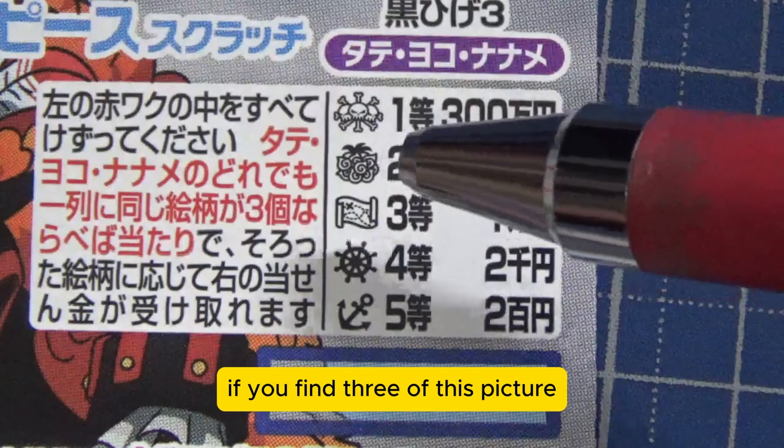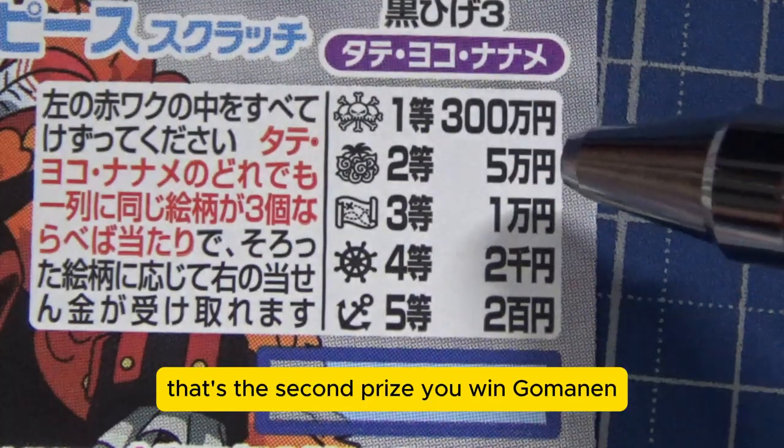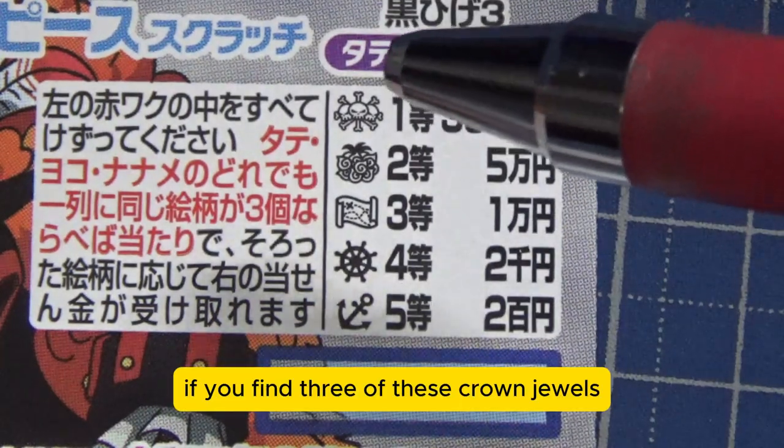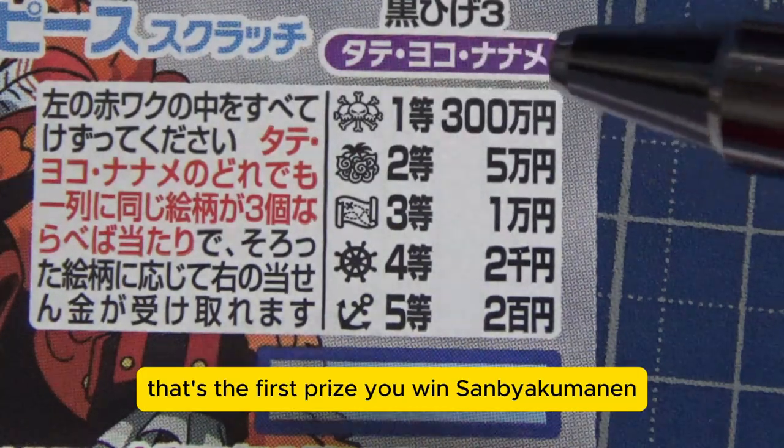If you find three of this picture, that's the second prize — you win Goman En. If you find three of these crown jewels, that's the first prize — you win Sambiakuman En.